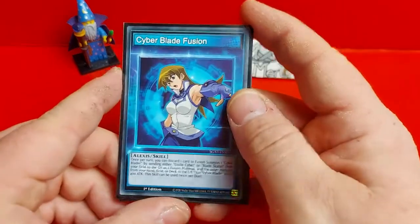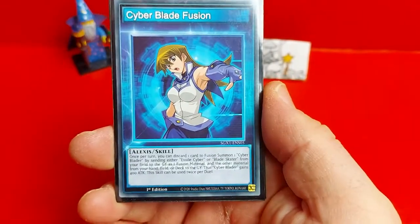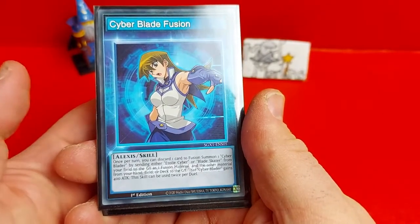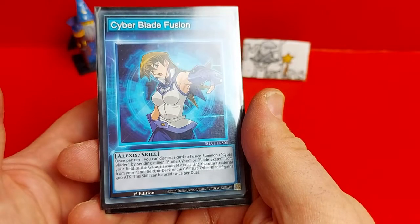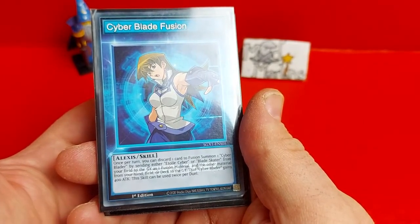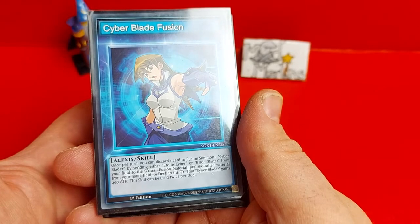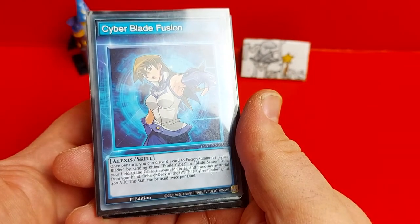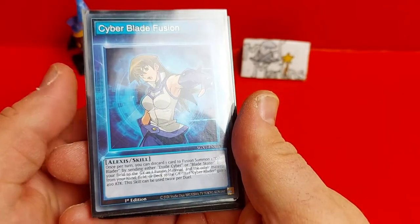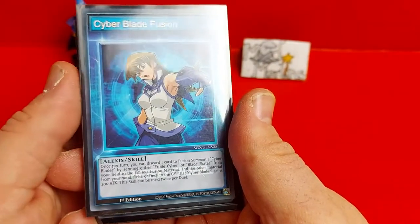So first off we have Alexis's two skill cards. First off is Cyberblade Fusion, which is a pretty handy one and is the deck's standard skill. So once per turn you can discard one card, Fusion Summon a Cyberblader by sending a Etoile Cyber or Bladeskater from your field to the graveyard as fusion materials, and the other material is from your hand or deck to the graveyard.